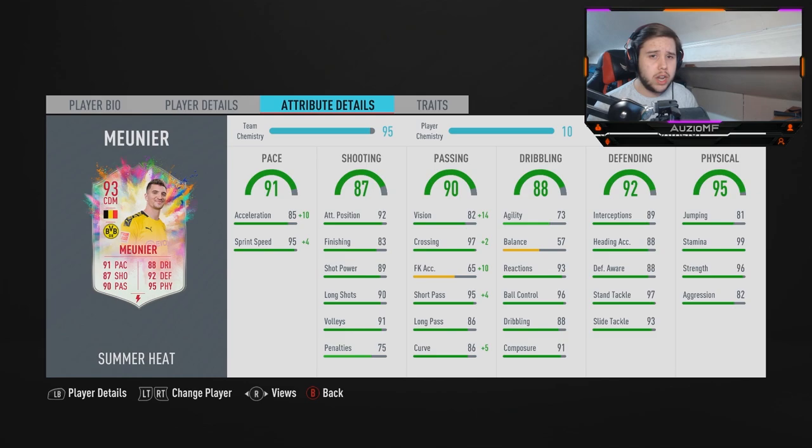Now he is on a Catalyst chem style, on 10 chem. For me personally, I would never understand why they put a Catalyst on this card. For me, engine or anchor — it kind of depends. With an engine, how would he feel on the ball? With an anchor, how would he feel on the ball? With the Catalyst, I'm boosting passing stats and it's not even the most relevant passing stats I actually need. Long passing — it's just his short passing, vision, and crossing. What's the point?